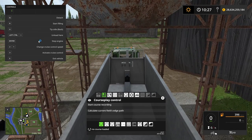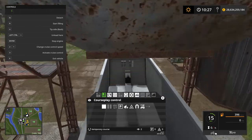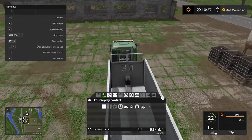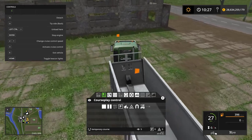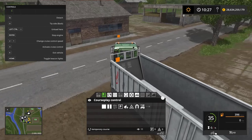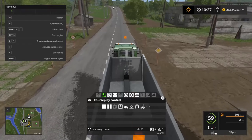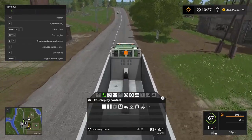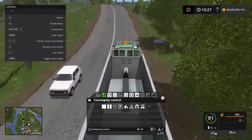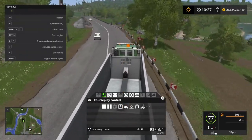This would be a good place to start the recording, so let's start the course recording. That's one waypoint, two waypoints - we need the third waypoint before we can make any sharp turn. Now I'm just gonna drive a basic route up to the transport company, stick to the road and the side of the road so I can have several Courseplay courses running at the same time. This is a very basic loop so there's nothing really fancy about it.